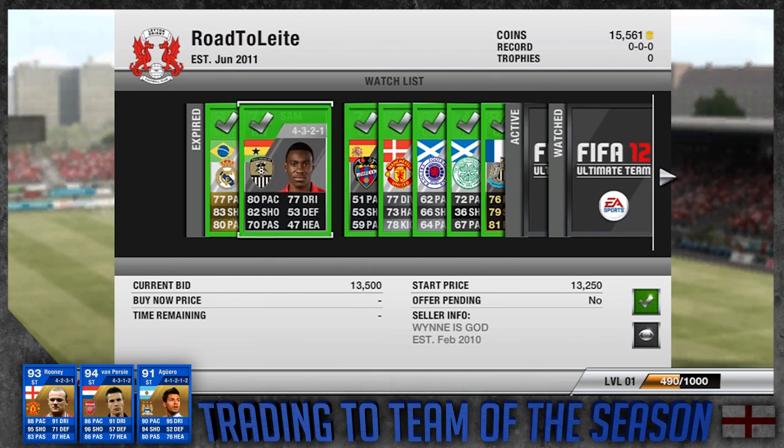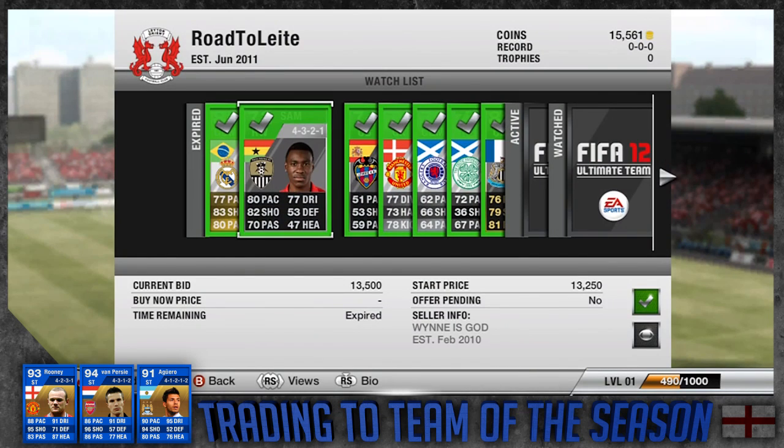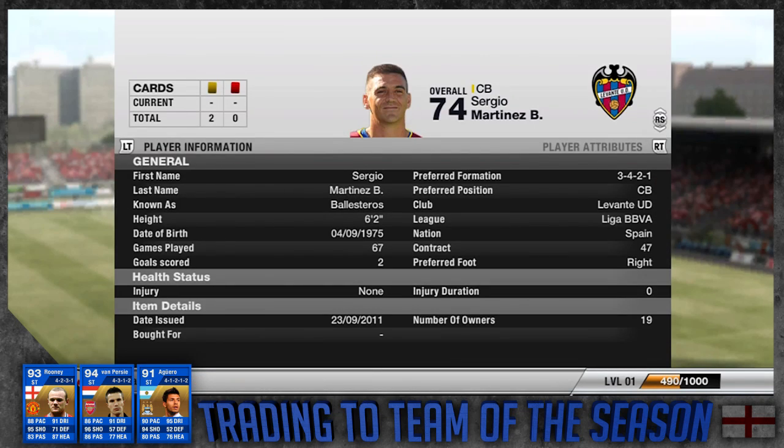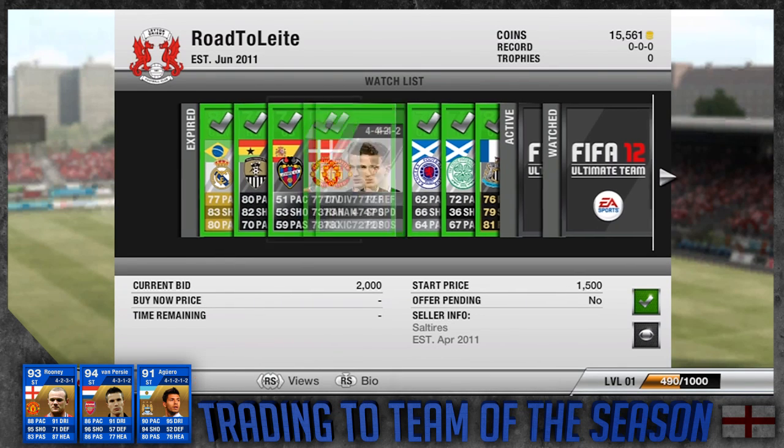Then we've got informed Lloyd Sam of Notts County — I remember watching him when he first came out, he was about 60k, and now he's 13k. His average is about 15-16k, so I should be able to get about 2k out of him. Then we've got first inform Ballesteros of Levante going for 10k — his average is about 14k, so I should be able to get about 4k out of him.